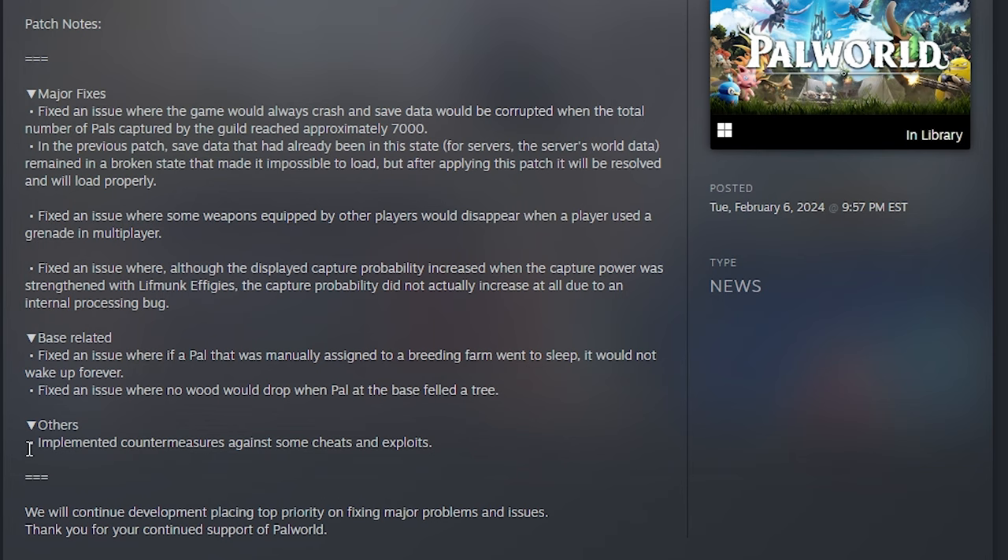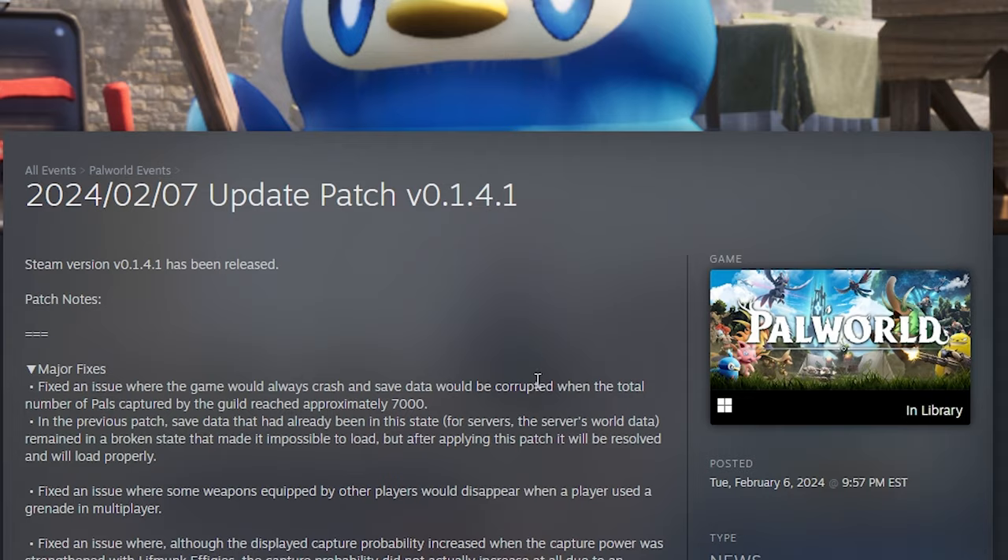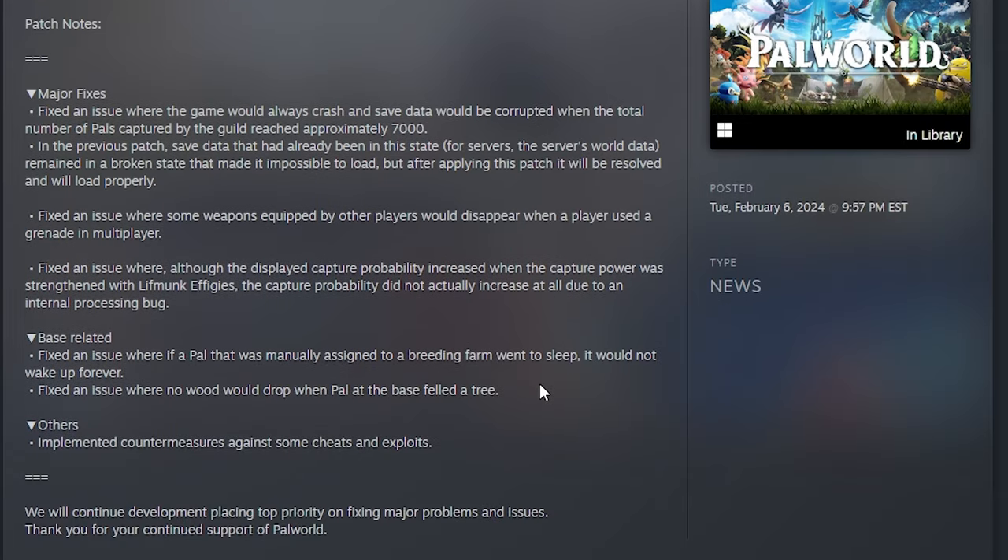They go on to say they're continuing development placing top priority on fixing major problems and issues, and thank you for your continued support, Palworld. So thank you for caring and updating the game — it really is a fun game and we're enjoying it. And that's it for the update patch. It's really small, but some really huge changes. I love the effigy fix and the grenade weapon deletion fix.